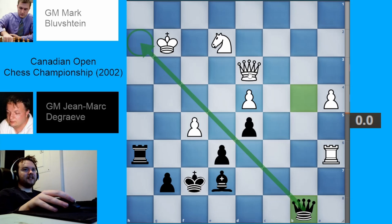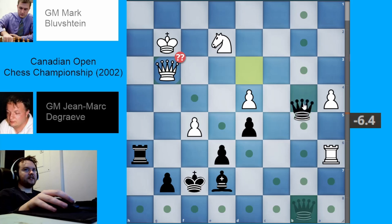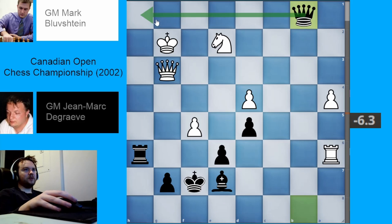What happened in the game was white played queen g3, which looks okay but is not. If you want, you can pause the video and see if you can find black's next move — see how black continued the attack. I will reveal the move in 3, 2, 1. Black now continued with queen b1, just going to h1 — or maybe bringing the rook to h1.